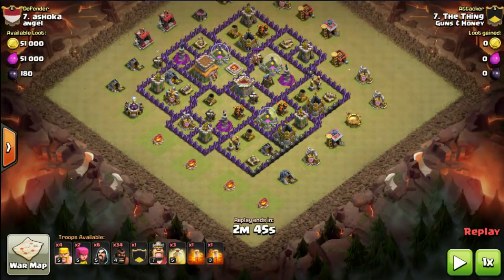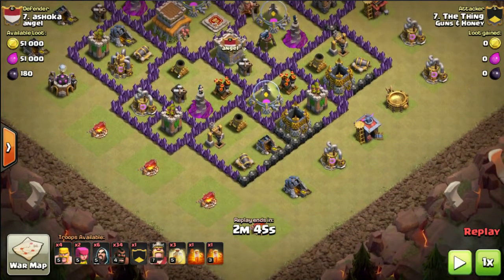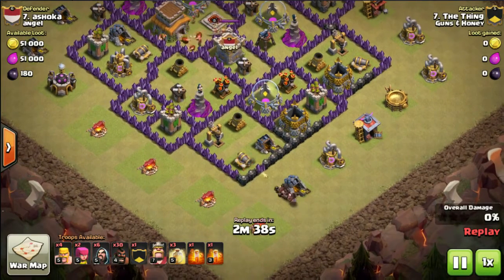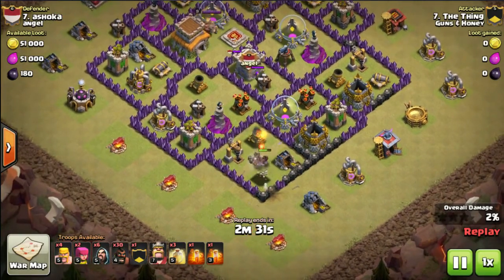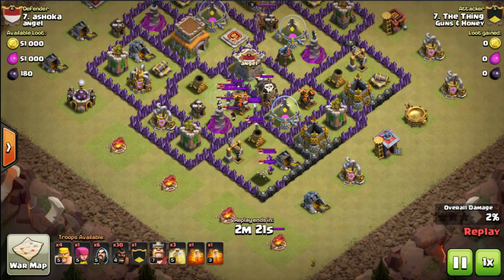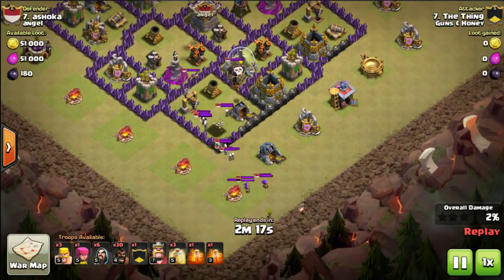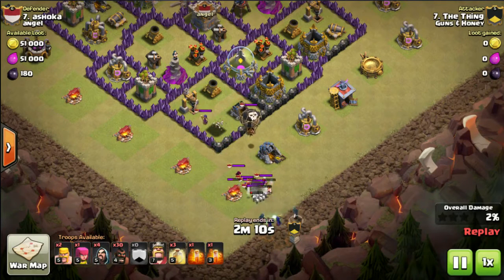Now here we are with the last replay of taking out enemy clan castles no matter what they have, with two witches and one barbarian in your own clan castle. The troop combination is again 34 hogs, six wizards, two archers, and four barbarians — his standard for hog attacks. The hogs go in and spring a spring trap. In the enemy clan castle there are archers, a wizard, a witch, and a balloon — this would normally mess up a lot of people trying to use poison spells. He drops the archer to draw them over, his two barbarians, then his own clan castle with a couple of wizards to help.